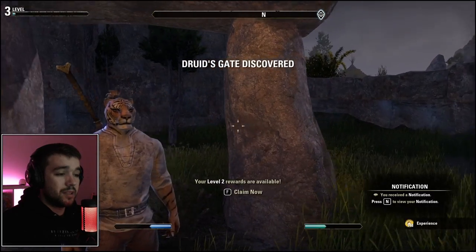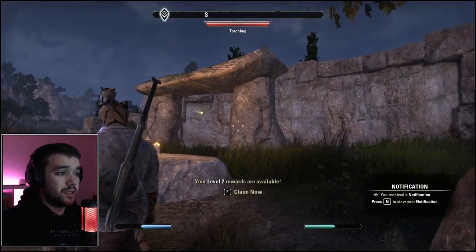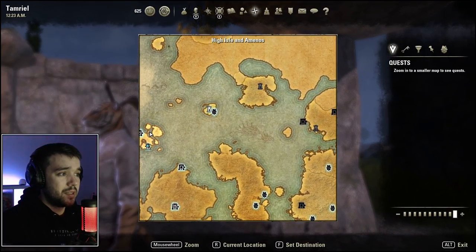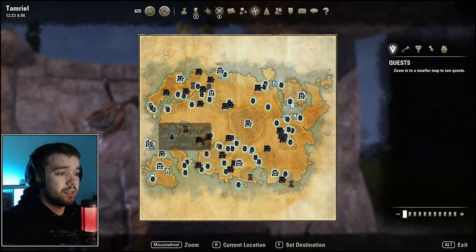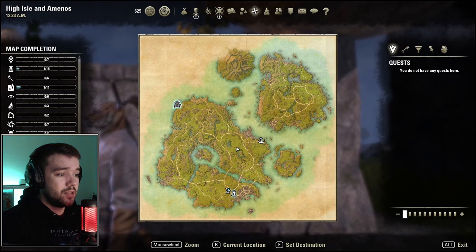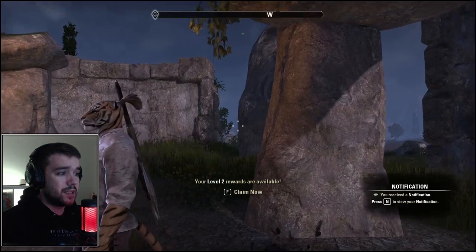Here we are with our buff cat character, starting at the Stones. Opening the map, we can see High Isle and Amenos on the left side — that's where we are. We're starting down here at the Druid's Gate.